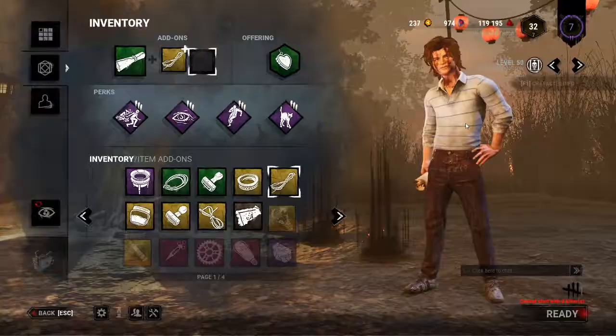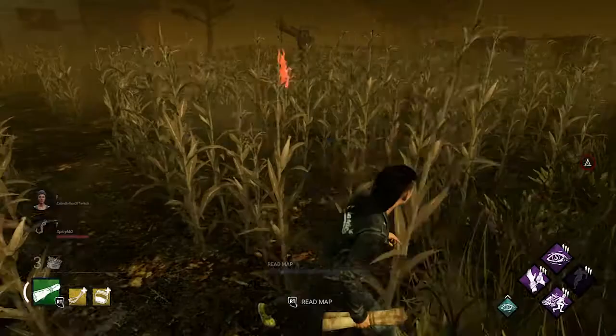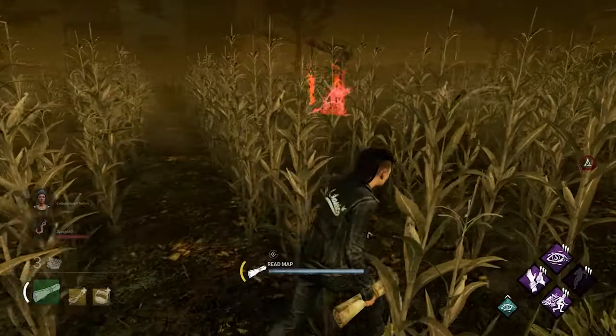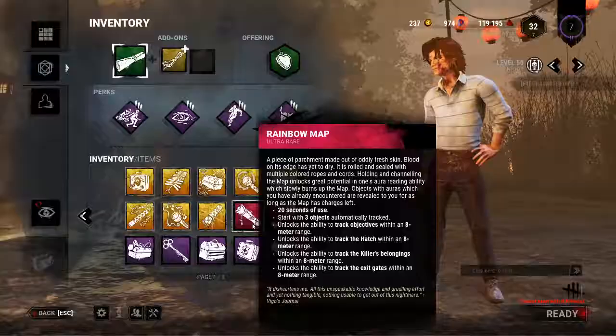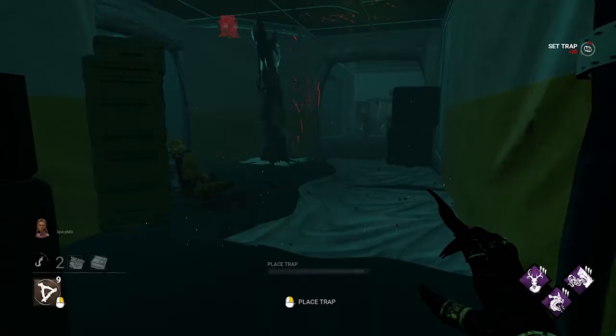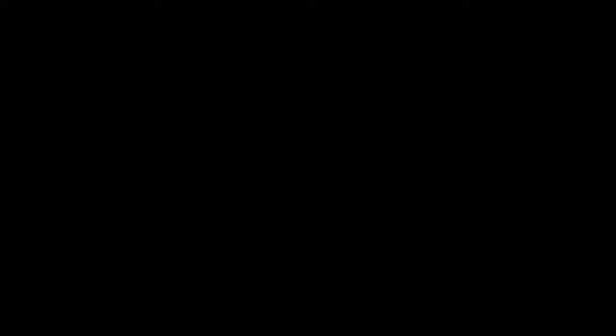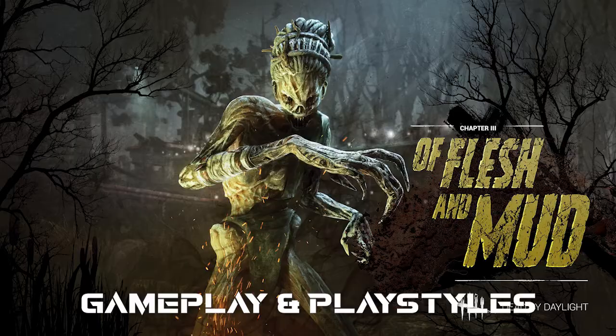Next, let's look at items. A basic map does not allow you to see Hag traps, but if you put on a Red Twine add-on, it unlocks the ability to track the killer's belongings — this includes the Trapper and the Hag — so you'll be able to see their traps with the Red Twine add-on or with your Rainbow Map. Another big counter is the flashlight: pointing a flashlight at a Hag trap will actually remove the trap from the map entirely, which is very, very nice indeed.